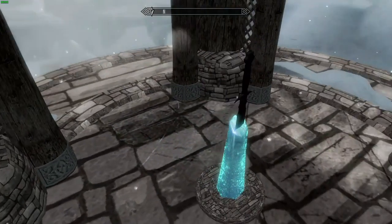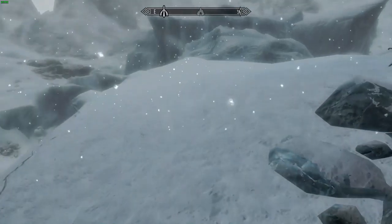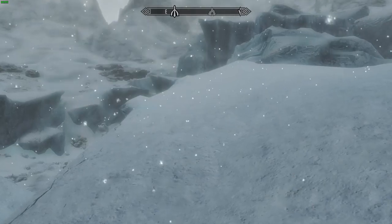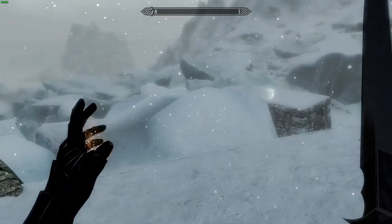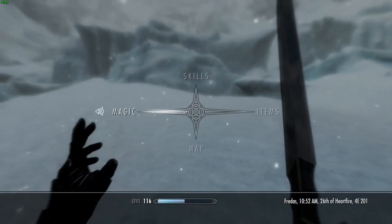It adds three swords: the longsword, the greatsword, and the shortsword. Now they can be found at this shrine. Let's put those flames away — oh, the glow is really good. I approve already. Flames is in magic.